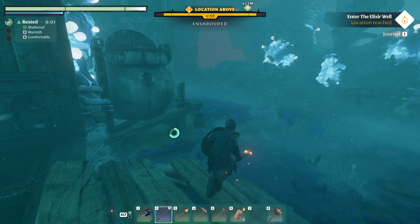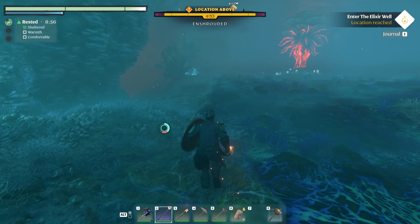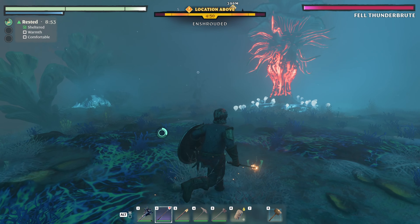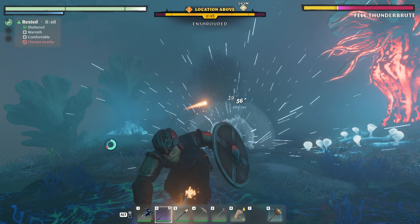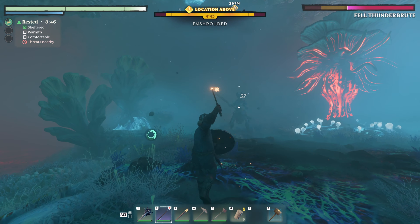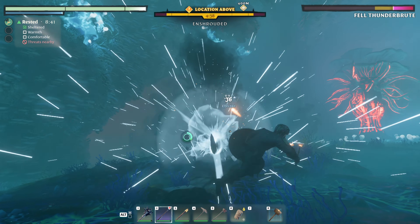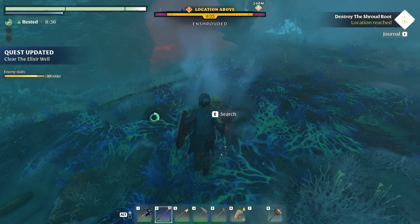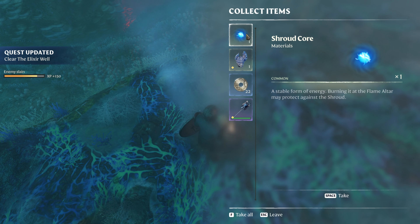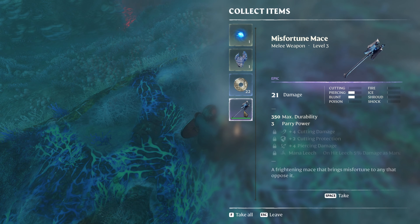Mana leech — you don't really need it right now, but it'll be pretty sweet. What is that? I don't know, but that guy looks violent. Oh, that does way more damage than it used to. No thank you, dude. Eat it! A shroud core, a Fell Thunder Brute head, some runes, and a misfortune mace. That's the big one I had before.